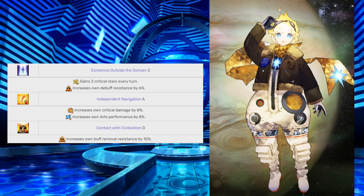Now on to his passive skills. Existence Outside the Domain C gains two critical stars every turn and increases own debuff resistance by 6%. Independent Navigation A increases own critical damage and art performance by 8%, which helps him get a little bit more NP generation with his art cards. And then Contact with Civilization D increases own buff removal resistance by 10%.